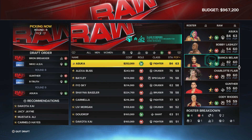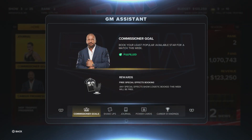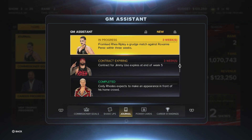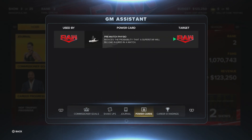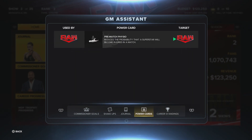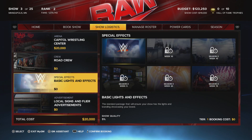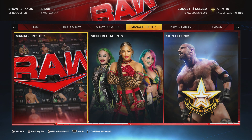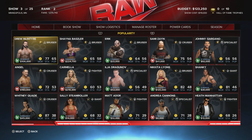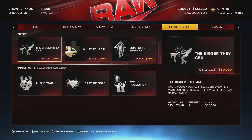For me, a big little thing is just having an easier-to-access journal where you can track everything that's happening — for example, which two superstars work well together as a tag team, who doesn't work well together, who has good chemistry in a one-on-one matchup, who would make good rivals, what your commissioner goal for the week is, and how the ratings are faring. A lot of little things are just that bit easier to track, so overall the mode has more depth.